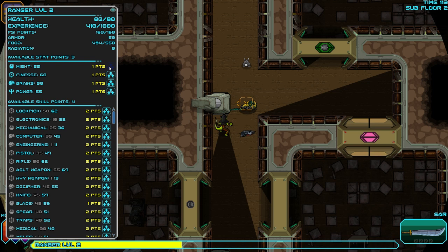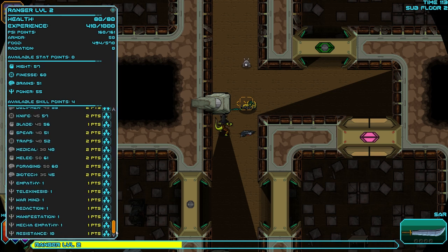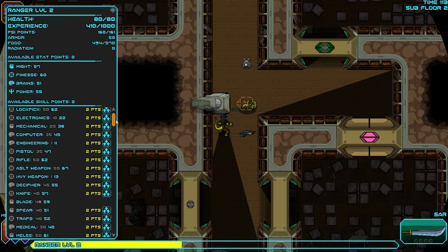Fairly balanced. There's no obvious thing to go with. I'm going to go with increasing the mites some and the brains. I definitely need to be able to do things in here, but I never did really do anything with the psi powers. Increasing resistance seems like a good idea. Since we can do the blade cheap, we'll do that.